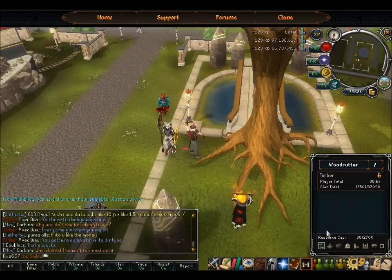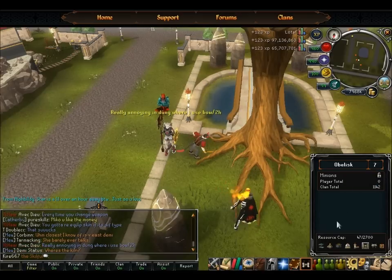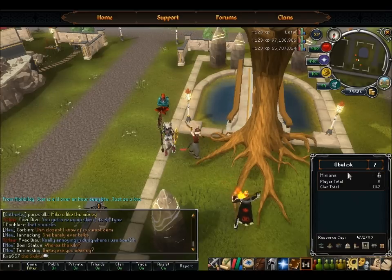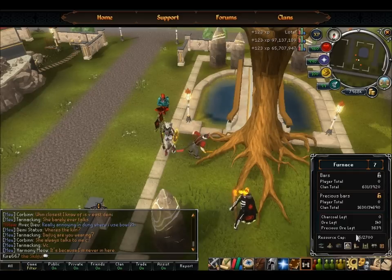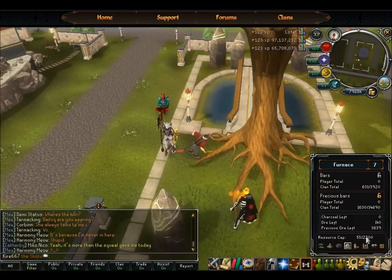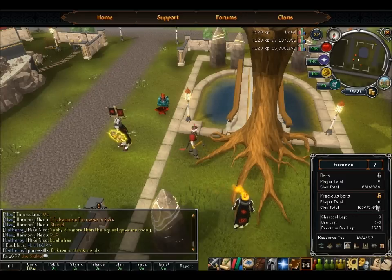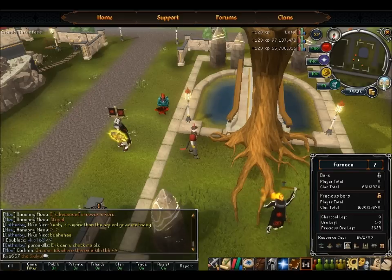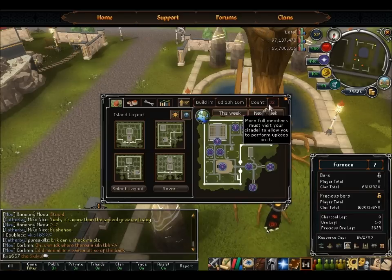If you want to keep a tab on how much resources you've gathered, go to the Production Citadel tab and click on any skill. This locks on the page you're looking at so you can see how much the clan has gathered total, how much you have gathered total, and if it's locked or unlocked. It also shows the tiered number — Summoning is the Obelisk, cloth is crafting at the Loom. You can check your total resources gathered and your total cap. Once you hit the cap, you can't gather any more until next week. The build cycle begins in 6 days, 18 hours, and 16 minutes. 32 members have visited the Citadel this week — it's in red because you need at least 40 or 45 people to visit or else it downgrades one level.